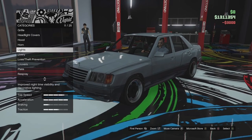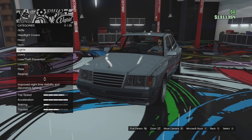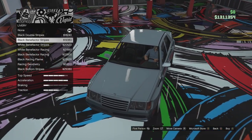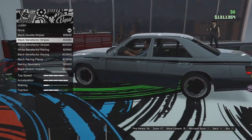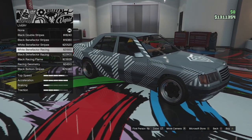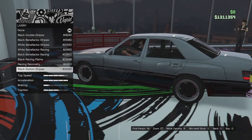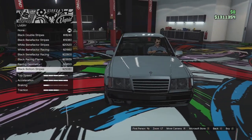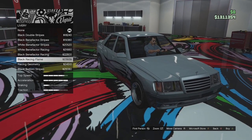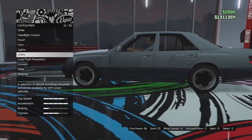Horn and light options are standard — we'll check out the headlights, taillights, brake lights and reverse lights when we go outside. Livery options: we've got the double black stripe, black Benefactor stripes, white version, white Benefactor racing, black version, black flame racing, racing geometry, and black bottom stripes. Some very good options — no doubt some are inspired by real life Mercedes Hammer racing liveries. I'm going to leave it stock, but there are some good options in there.